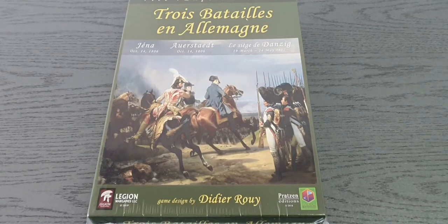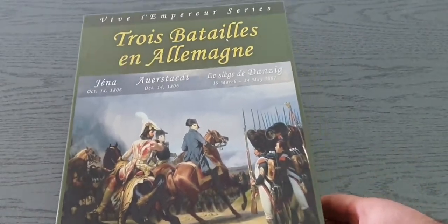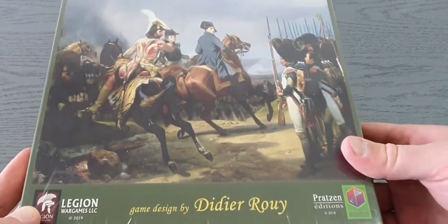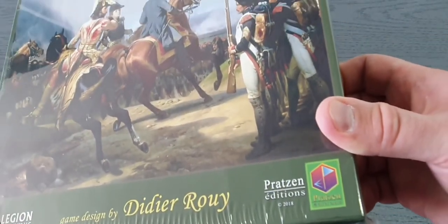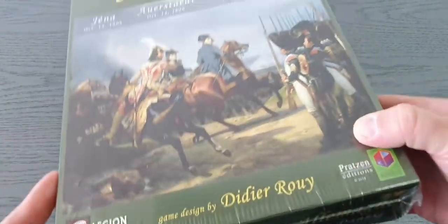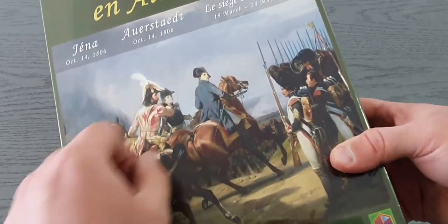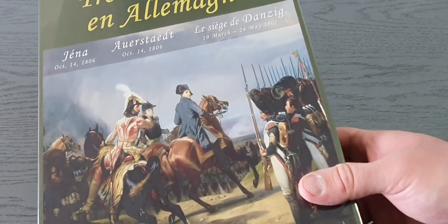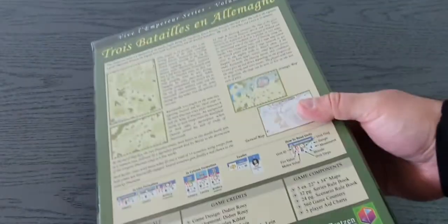Hello and welcome to yet another show and tell. This time it's Trois Batailles en Allemagne from the Vive L'Empereur series, game design by Didier Ruy, Legion Wargames, Pratsen edition — Pratsen edition 2018, Legion Wargames 2019. This is a three-battle pack: Jena and Auerstedt and Le Siege de Danzig, the siege of Danzig.